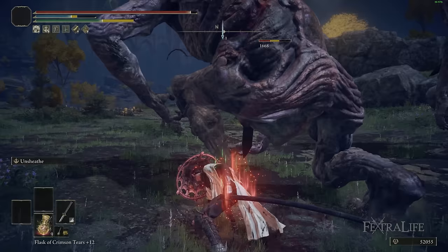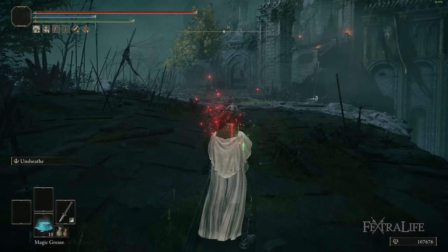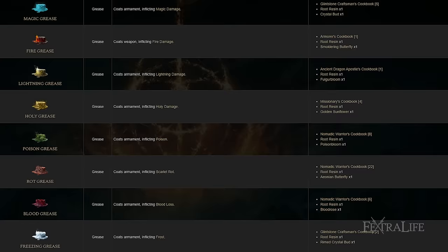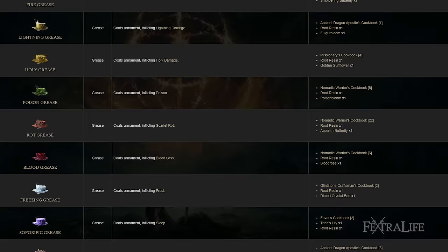A really good thing about keeping our weapon as pure physical damage is that we can buff it with greases. If you know enemy weaknesses — from the wiki or from experience — you can craft the right grease for each scenario. Lightning grease is very good early on; blood grease helps trigger hemorrhage faster; magic grease and dragon grease work well against specific enemies like a Farum Greatdragon. This gives more flexibility than a Bloodflame Bushido build, which was purely focused on bleeding.